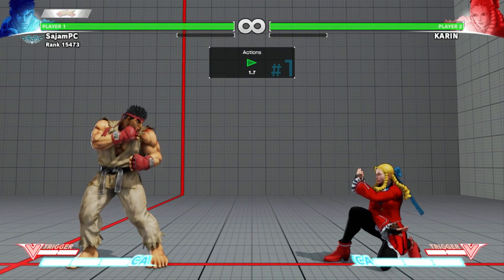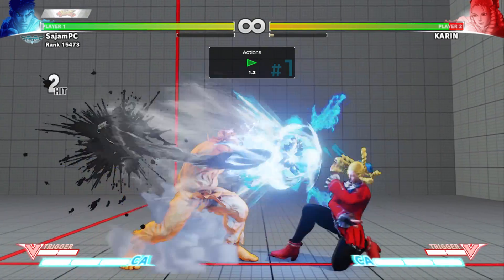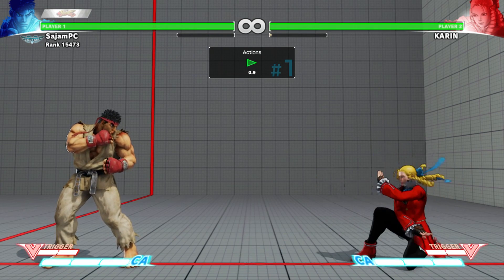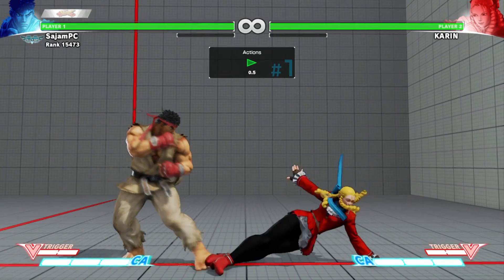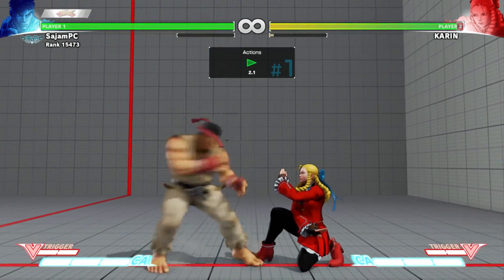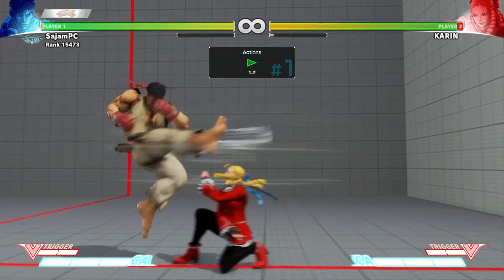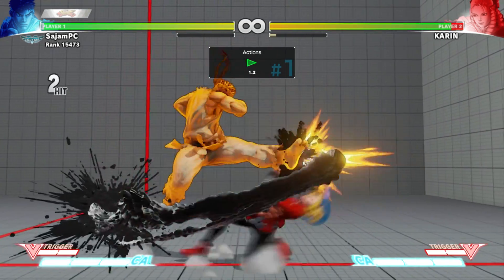Here's what I found out about standing light kick. Standing light kick into a regular fireball does not combo, but your opponent still has to deal with the chip damage. However, standing light kick into EX fireball does combo, which is pretty great — it gives you a knockdown and costs some meter. I tried standing light kick into uppercut as well, but none of the versions of uppercut worked — they just whiffed. I tried tatsu too and that didn't work either.